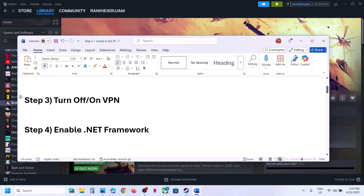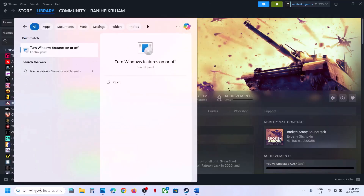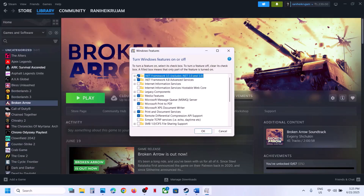The next step is to enable the .NET Framework. Type 'Turn Windows features on or off' in the Windows search box and click on it. Make sure both .NET Framework 3.5 and .NET Framework 4.8 are checked, then click OK, install, restart, and launch the game.